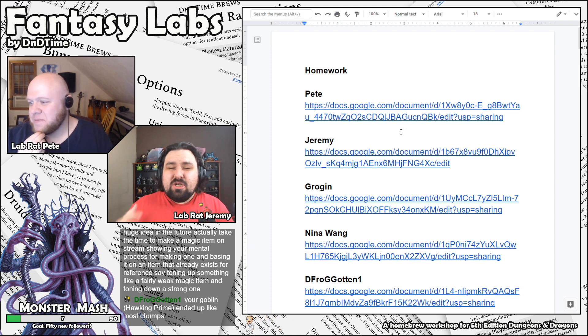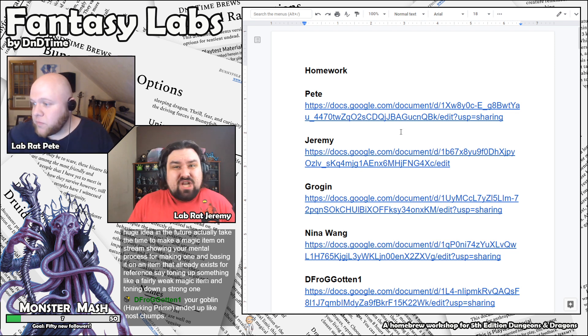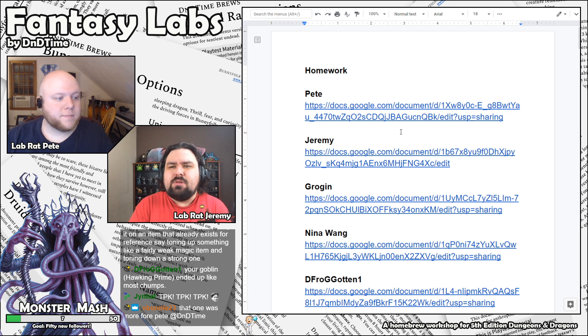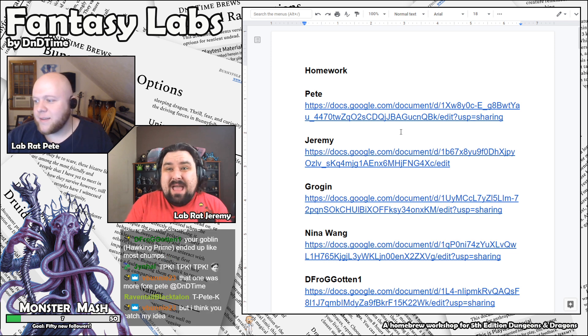The big reason magic items are such an easy first step for homebrewing, at least in 5th edition D&D, is because in this edition more than any prior, there aren't that many magic items. In 4th edition they came out with three or four books just with magic items. They had similar things in 3rd edition, with tons and tons of magic items. In 5e, there's just a really small subset in the Dungeon Master's Guide, and a few added in Xanathar's Guide to Everything and adventures, but really not a lot.